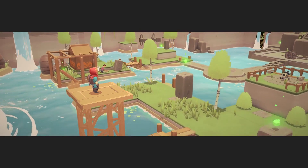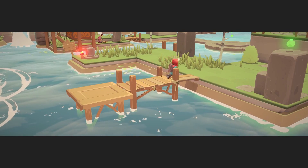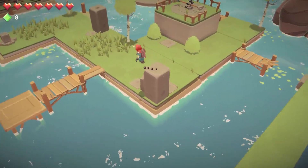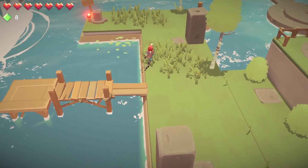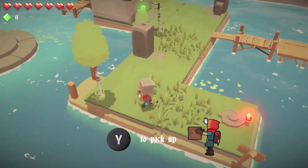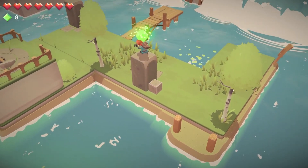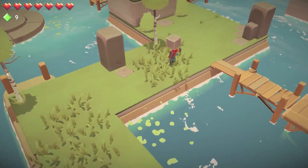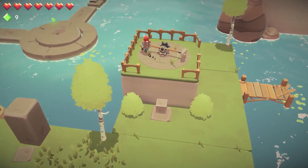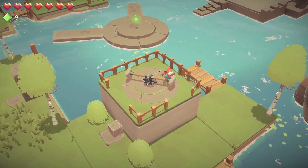Occasionally you'll get to these vista points or cutscenes that show you more of the island. I do find the camera angle to be a little steep. There's so much cool stuff to see here and the world is really beautiful — I love the colors and aesthetic — but the camera angle is really steep. You can't see much of the island or what's in front of you. I wish that was adjustable, or personally I wish they'd just chosen a lower angle so that you could see more.